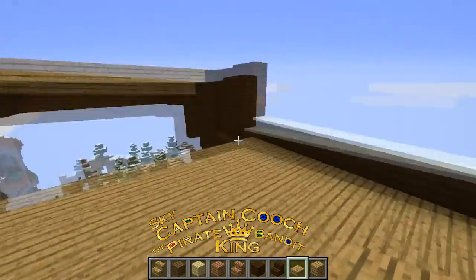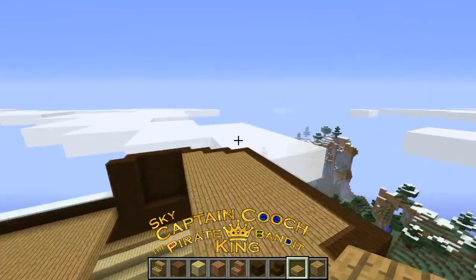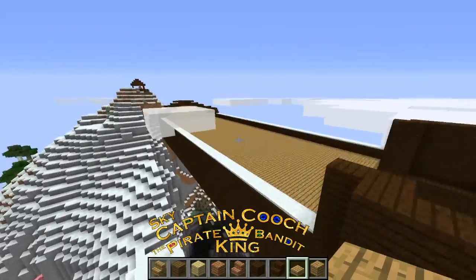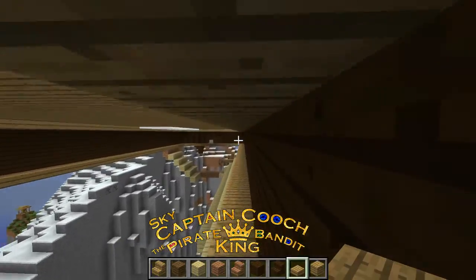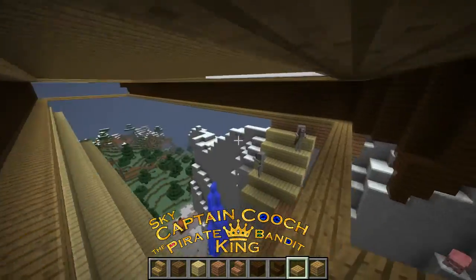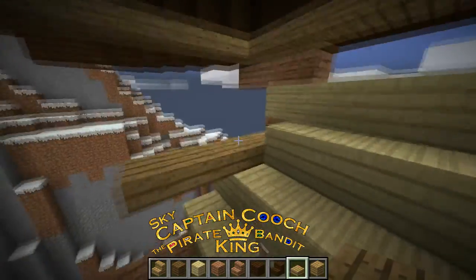Out here we have some steps on either side which go up, and then some more which will probably go up to the second part of the roof. Here's the main deck, and then there's the floor underneath which will somehow have something that looks like cannons — I'll have rows of them on either side.